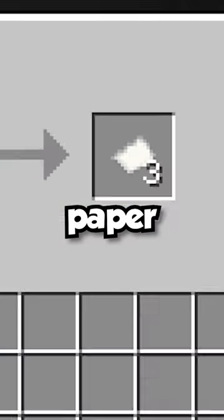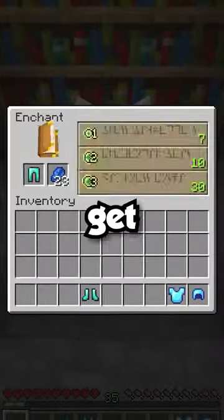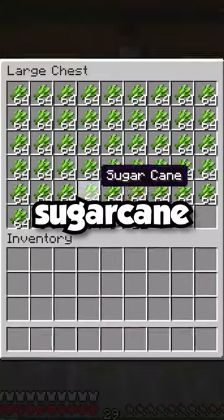If you do decide to make a sugarcane farm, you can make paper for bookshelves, which you can use for an enchantment table. Then start enchanting your armor and try to get Protection 4 on all of it. Once you've enchanted your armor with protection and saved up a lot of sugarcane,